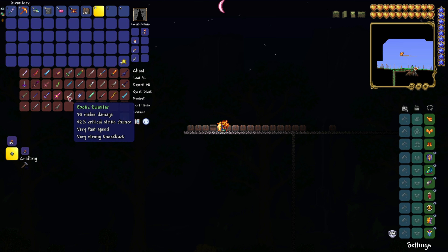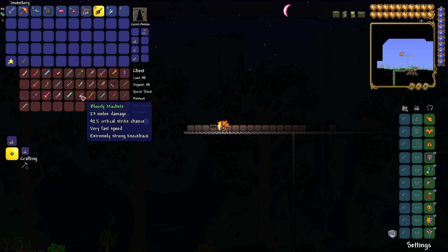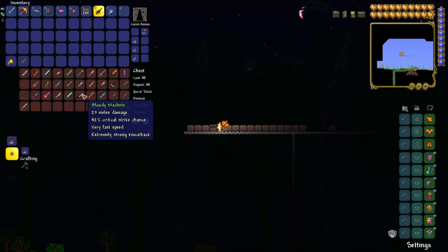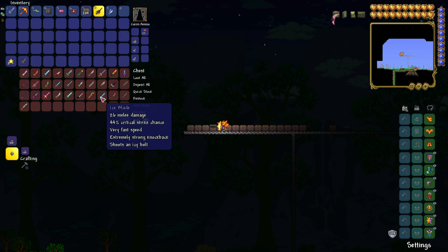If you would like the Exotic Scimitar, you're going to have to go to the Dye Trader. The Terragrim can be spawned in when destroying an enchanted sword shrine. The Bloody Machete can be dropped by any weak enemy during a Halloween seasonal event — something with less than 20 defense, 40 damage, and up to 5 silver of loot. It has a 1 in 2,000 chance, so you'll probably need to grind during a Halloween event. The Mandible Blade has a 1 in 50 chance to drop from antlion chargers and antlion swarmers. The Ice Blade is found inside ice chests, frozen chests, and boreal crates.